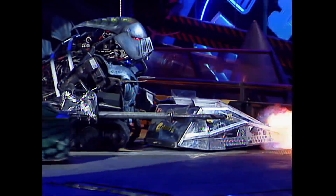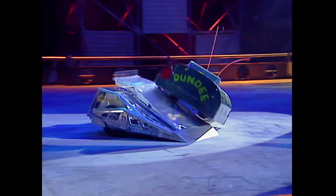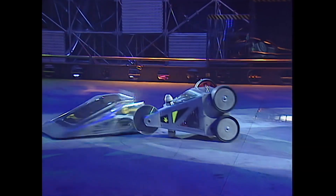And immediately, driven here, Cassius into Killalot's claws. Carbonate body shell, trying to flip Shunter. Better than Loco did in the last series.